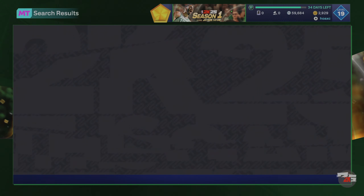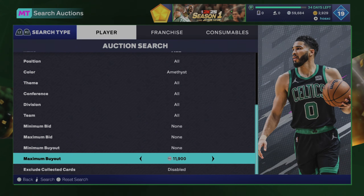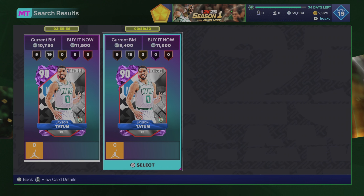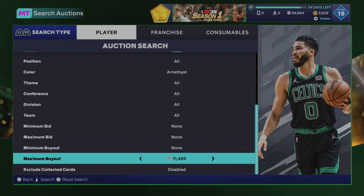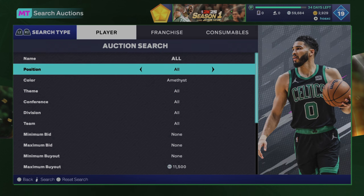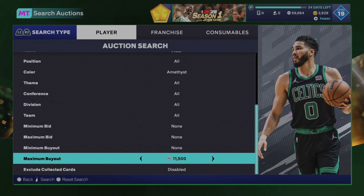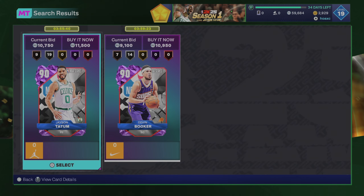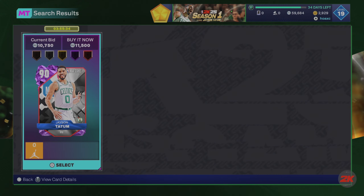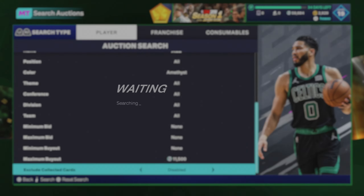If you're on PC or Xbox, same idea — you just want to find the lowest amethyst. Right now you see 11,500, so if I'm looking to sell this amethyst card for 12,000, I'm going to want to snipe it for 7,500 and below, because 2K takes 10% of any card sale. You can see there's a Devon Booker going around 12k as well, so I wouldn't pick up any card unless it's below 7,500 on this first filter.